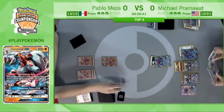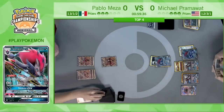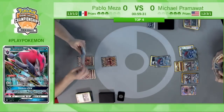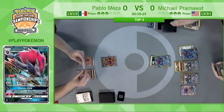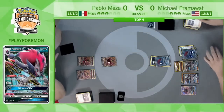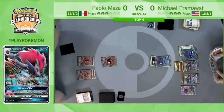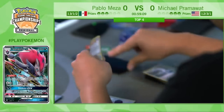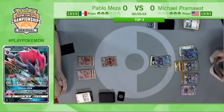Bloodthirsty Eyes bringing up the Buzzwole without an energy — Pram noticing Pablo doesn't really have much going on. There's a retreat, and we're going to see a Riotous Beating. 100 damage coming down on the Buzzwole. Pablo's top-deck was Ultra Ball, but Ultra Ball doesn't really get you anything — there's no Tapu Lele, it's in the discard, and you don't even have the Remoraid down to get Octillery. Pablo is just forced to pass. Pram just has an embarrassment of riches, trading something like a 10-card hand — going to take a knockout and go down to a single prize. This is why Zoroark is such a popular card and why it's so good.